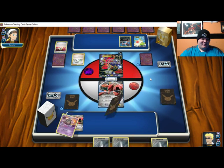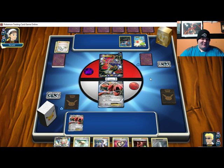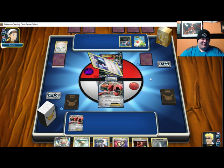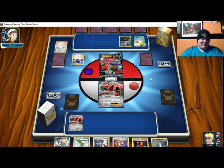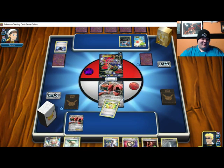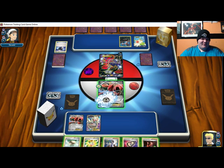Did he know I had crap in my hand? Okay, I got my Geareon. His Fright Night Eviolite probably isn't going to affect — oh wait, it's not an attack, never mind. Still got my one energy, just put this down.